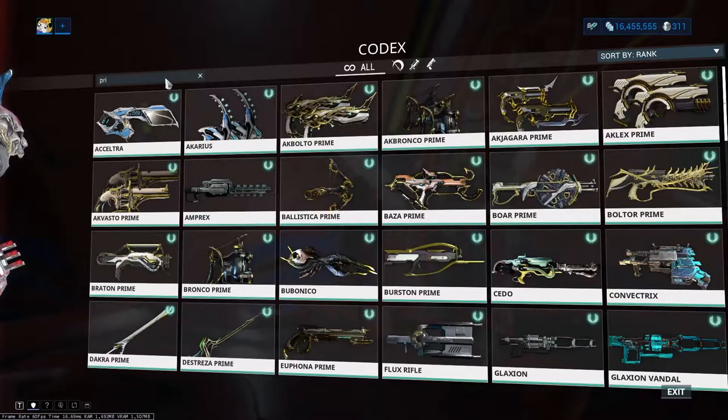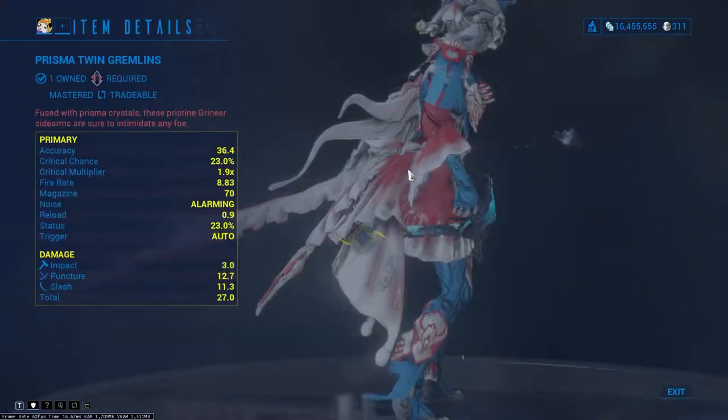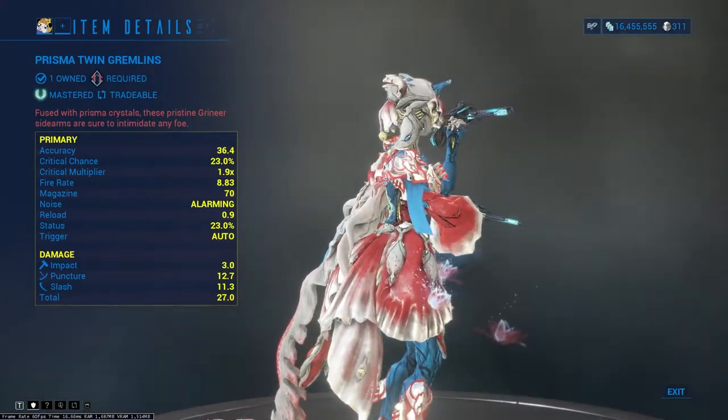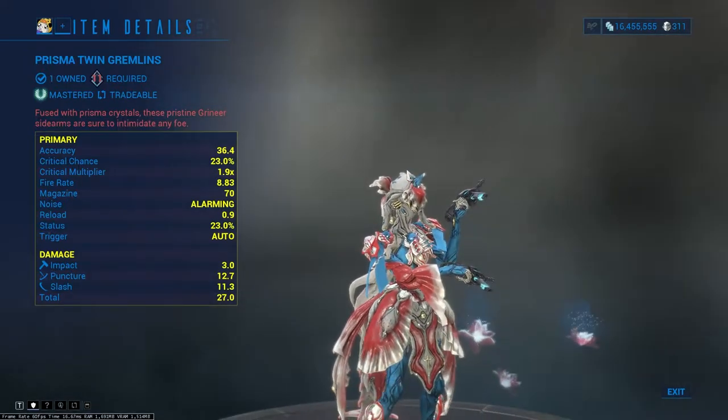Mastery rank 11. In this rank I have two recommendations. The first one is Prisma Twin Gremlins. Prisma Twin Gremlins are the Prisma variant of Grineer Twin Gremlins, sporting overall higher stats at the expense of damage, with noticeably lower impact.